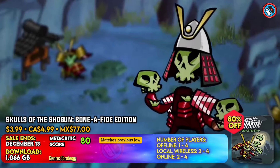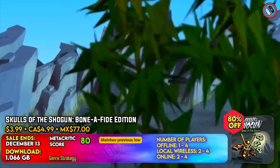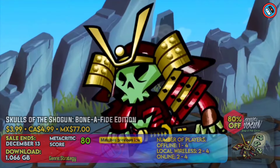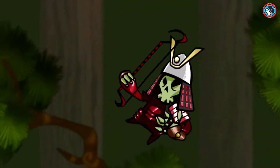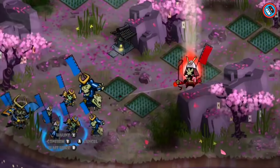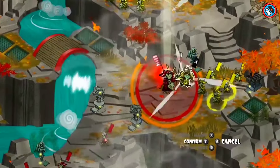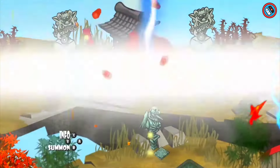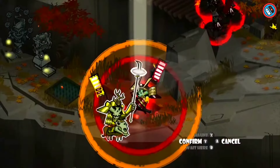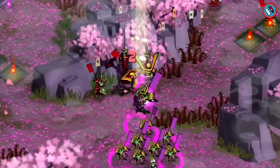Engage yourself in the samurai afterlife and team up with zombie soldiers, magical monks, and mighty mustachioed samurai leaders to defeat your enemies. Skulltastic components feature hand-drawn and animated graphics that come to life. Learn and master four amazing animal monks, and explore 24 levels of a renowned single-player storyline. Meet four deities and six generals, each with their own distinct talent.